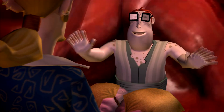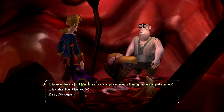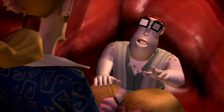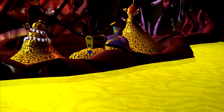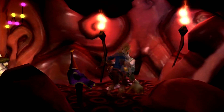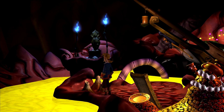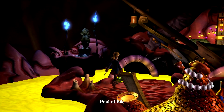Now I believe I want to talk to Noogie again. Could you play something a little bit faster for me? How about something a little more up tempo? Now we head through the weird bump — we've got to do this a little bit quickly, which is why we needed to open that passage up. Now grab the mug and use it on the pool of bile.